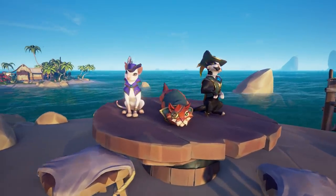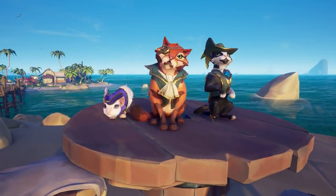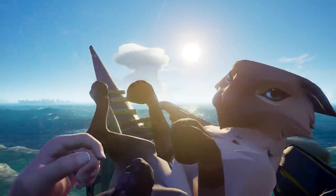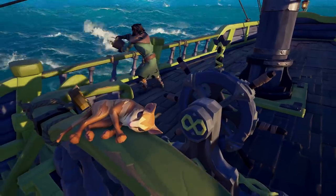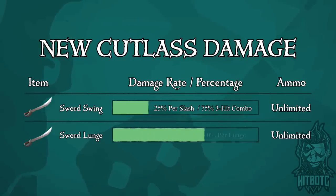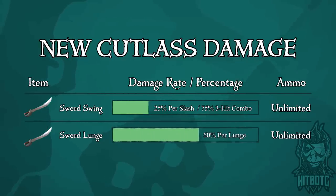As many predicted, cats have finally been introduced into the seas. So if you've always wanted a feline friend, meows your chance. And last but not least, sword damage has increased from 20% damage per swing to 25% damage per swing, and the lunge has increased to 60% damage, which means the sword could make a comeback.